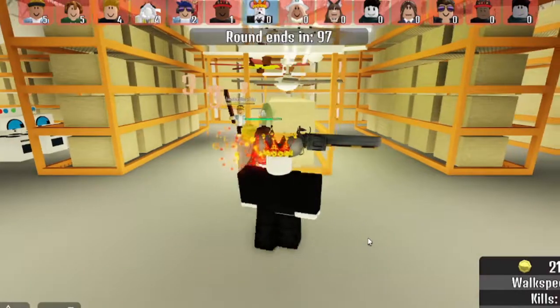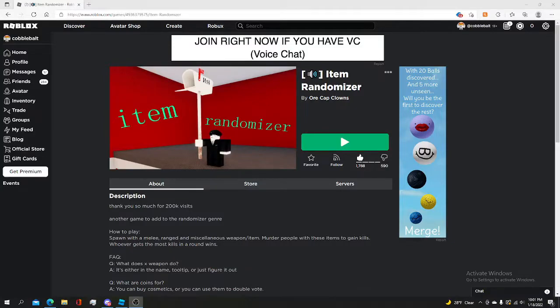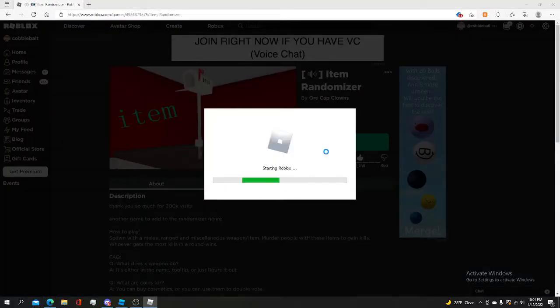Hi, look, this is a tutorial on how to play item randomizer. Step one, you push play — the little button there — and if you push play, you're going to be put into the game.